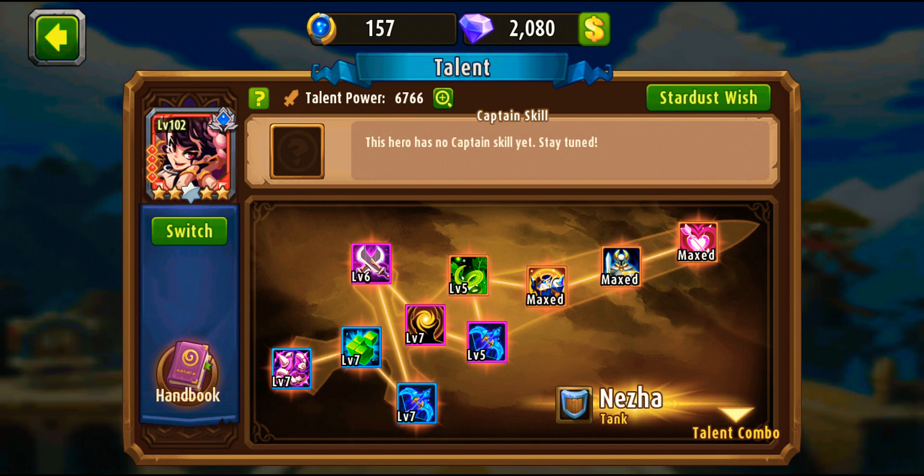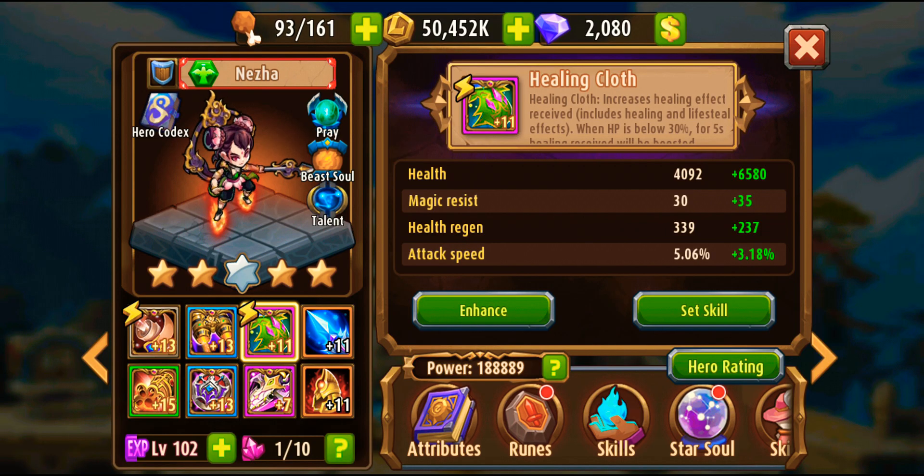For talents - she is a tank so the most important parts are magic resist and armor. But because Neza can also be used as a damage dealer, you should raise armor penetration and attack damage as soon as you can. That covers the talents.